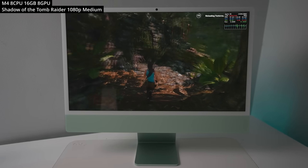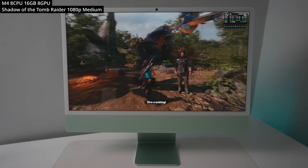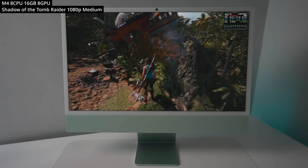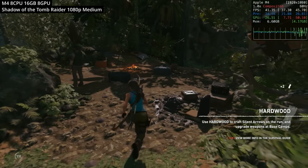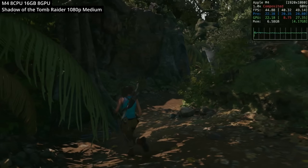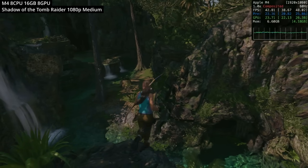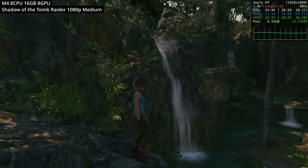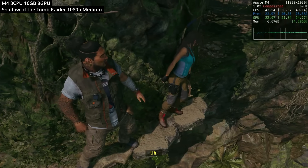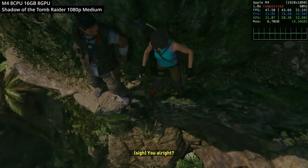Next up is Shadow of the Tomb Raider, the latest entry in the Lara Croft puzzle adventure series. Released back in 2019, it's still one of the nicest looking games you can play on the Mac, and it plays beautifully on the M4 iMac. The frame rate hovers at a respectable 35 to 45 FPS in the open areas. Although this is a native Mac game, it uses an Intel binary being translated onto the ARM64 chip using Rosetta, and despite that translation layer it still runs beautifully.